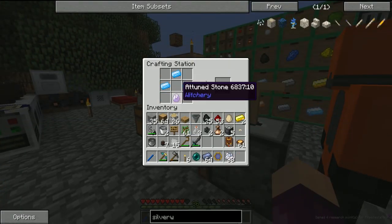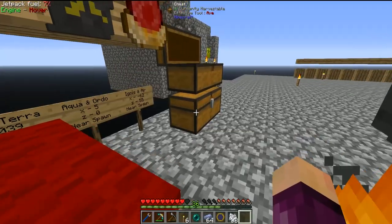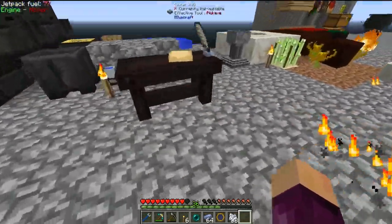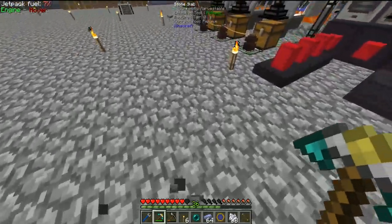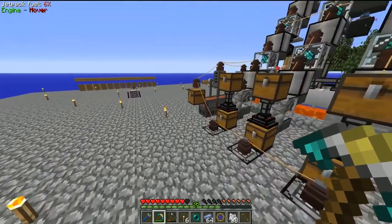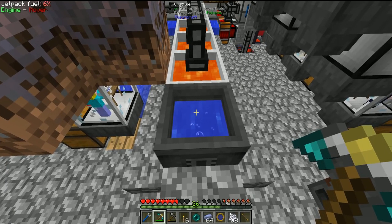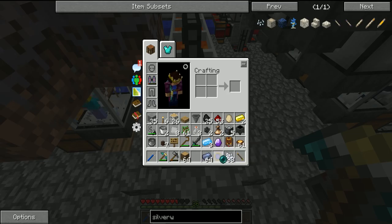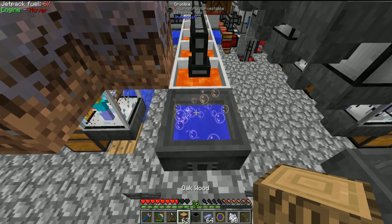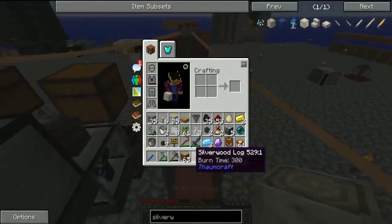We craft iron plates into a cauldron, throw that cauldron down, use our Thaumcraft wand to convert it — this should now be worth four precantio. So now we should be able to make the silverwood log without using our ender flames or our enderpearl. Let me add the oak wood, one lead, one crucible, and one birch log — and that gets us one silverwood log, which we can use over in the mana pool to get one silverwood plank.